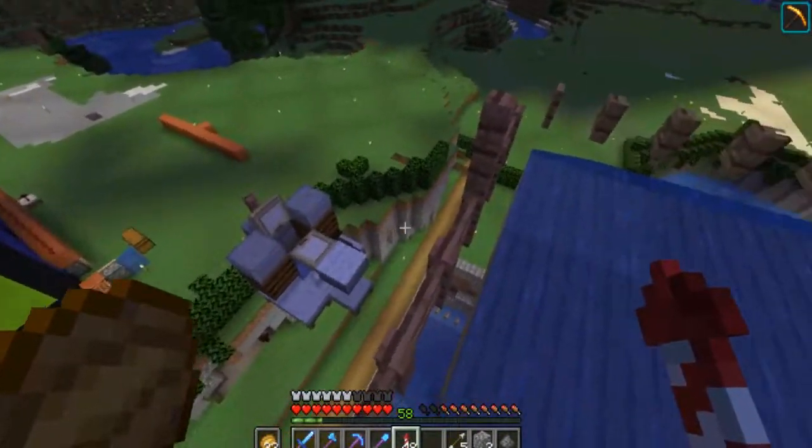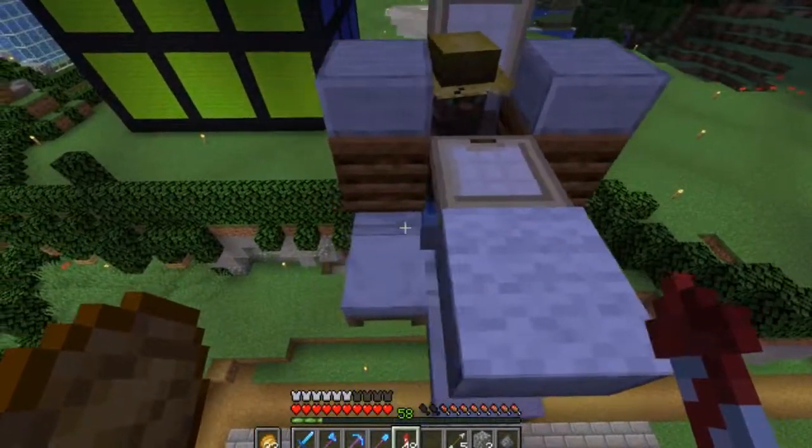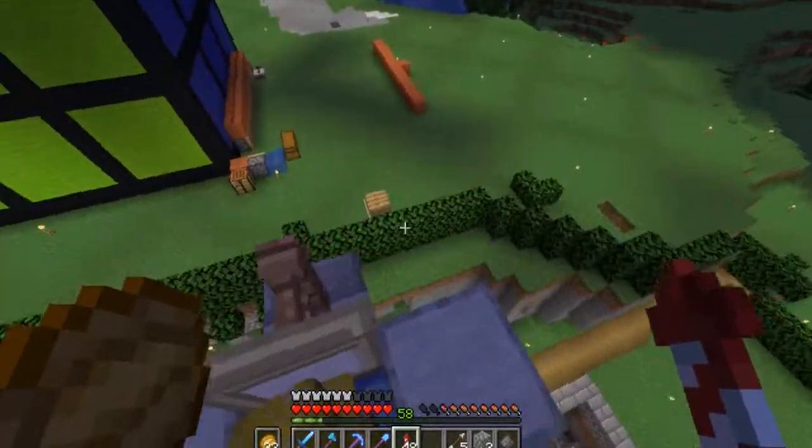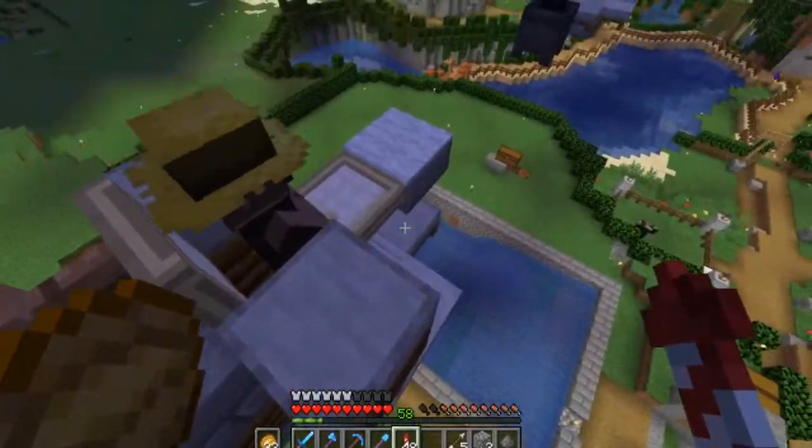Wait — where have all my villagers gone? There are two villagers missing now. Why do they keep disappearing on me? In the end I managed to fix the farm so everything is working right now, but they keep disappearing for some reason — it's something I really need to look into.